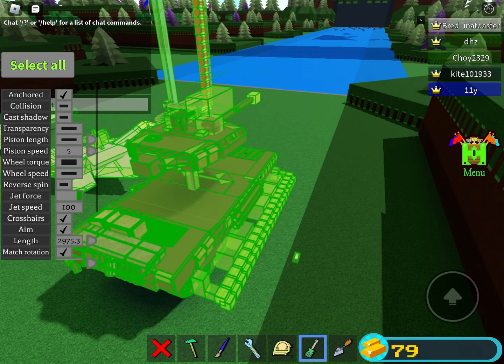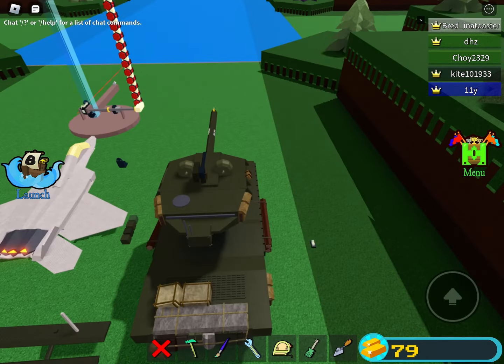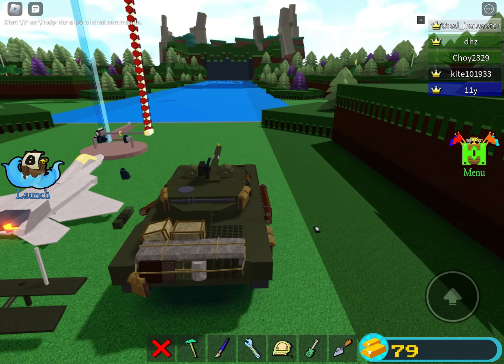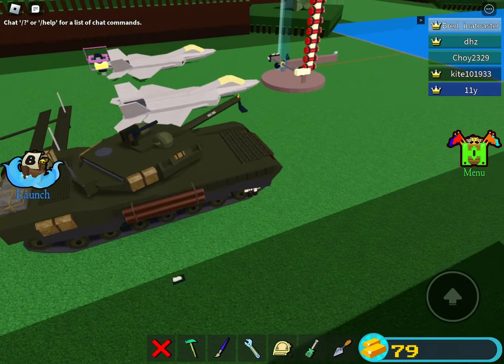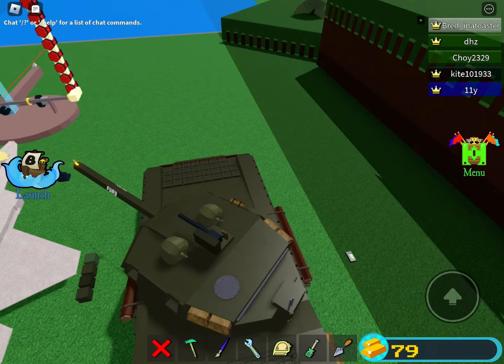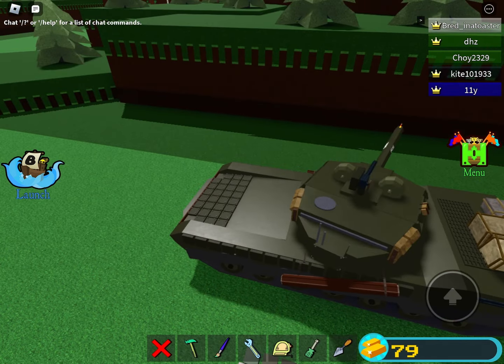After doing so, you want to unanchor the whole build — select your whole build and then unanchor that. Turn on the switch that was connected to your piston and ride around in your tank. By the way, you have to remember where the button was.